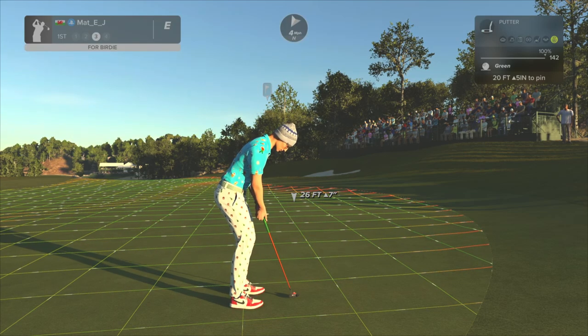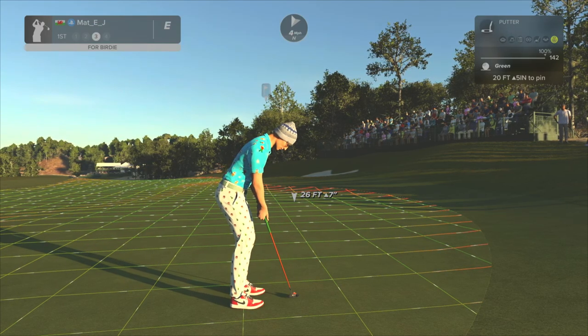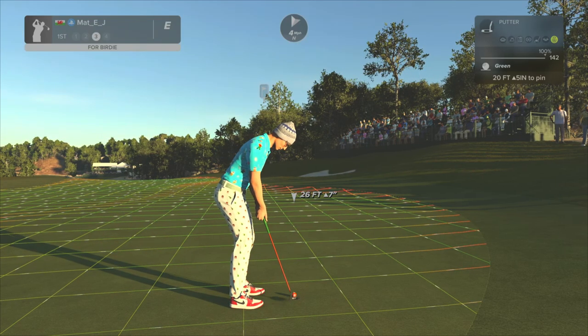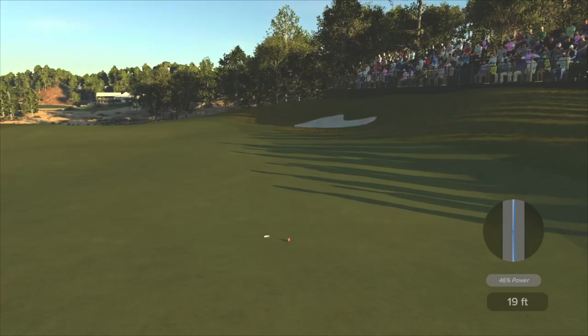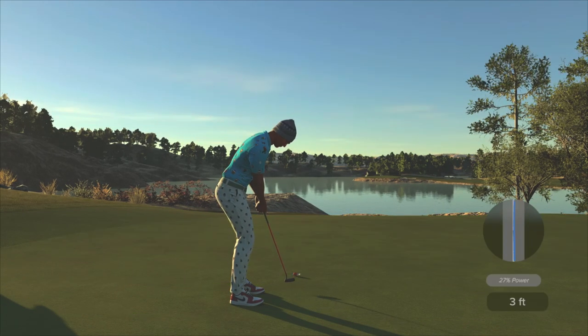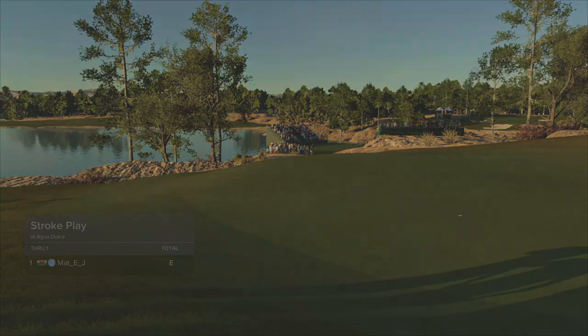We have a 20-foot putt at it, 142 green speeds - look how fast these are moving. Imagine if Alan put this on a fast setting for TGC tours - you ain't putting this green. It's going to be interesting to see how these courses work in TGC tours. That's a terrible first putt, didn't turn as I expected. Three putts, but we're in with par. My first hole of the day, my first swings of the day - I'll take that, could have been a lot worse.